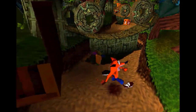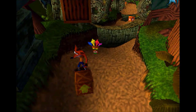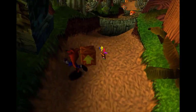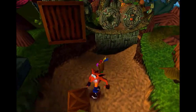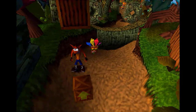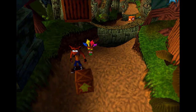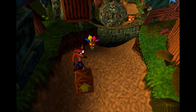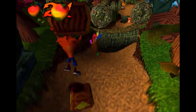This level introduces a new gimmick, and it's actually vitally important that we break this box specifically by bouncing. The box I'm running around right now is a spring arrow box — it won't break if you just jump on it, you actually have to spin into it. This box with the lines in it is a 10 Wumpa Fruit box. You bounce into it 10 times and you get a Wumpa Fruit each time. You can just spin it and break it, but this box in particular we want to bounce into.